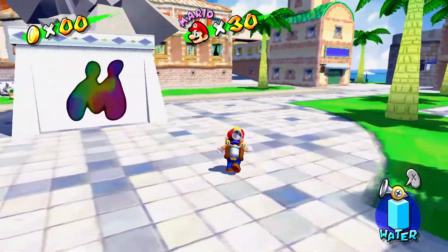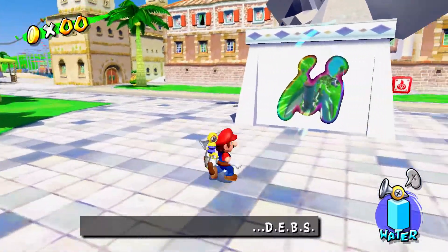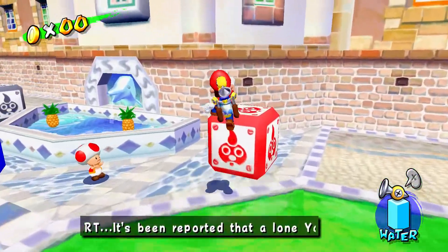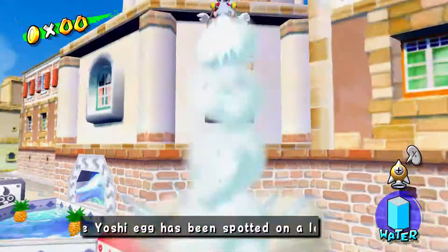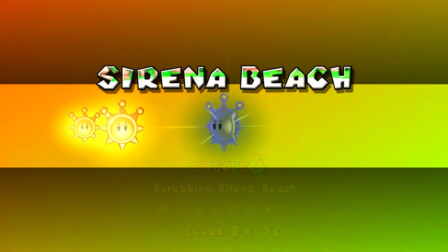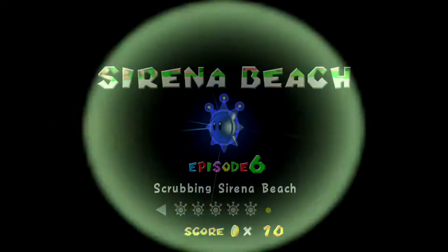I would have liked to have got all of them when I got the Delfino Plaza Shine Sprite, but we've got them now, it doesn't matter. We are going back into Sirena Beach to finish off all the episodes. We still have the bonus shine sprites to do, which includes the stupid slots, but we won't talk about that now. We're just going to have fun in Episode 6, scrubbing Sirena Beach.